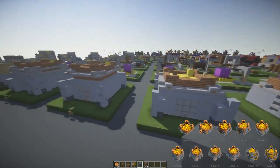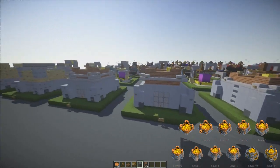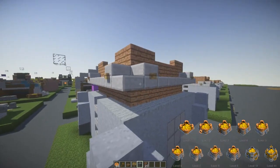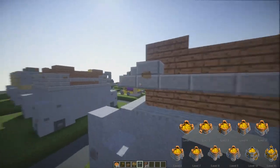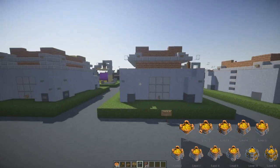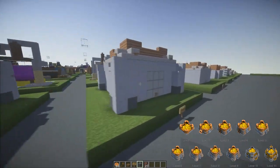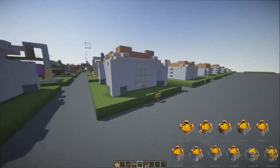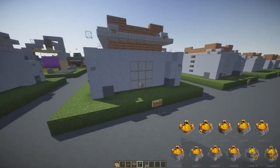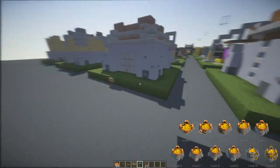Level seven is one taller again and adds these corner pieces for extra defense — it looks epic, looks big. Level eight is one taller as well. I'm not sure if that was intended; I'll check that with Gurr. The corner pieces on this one now have spikes and the side also changed.